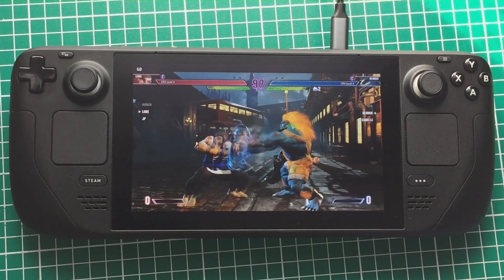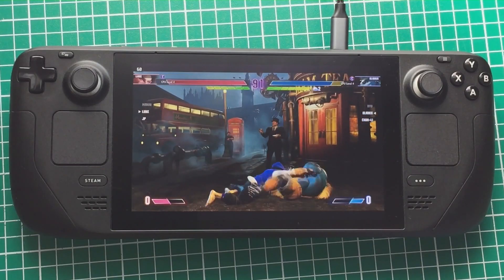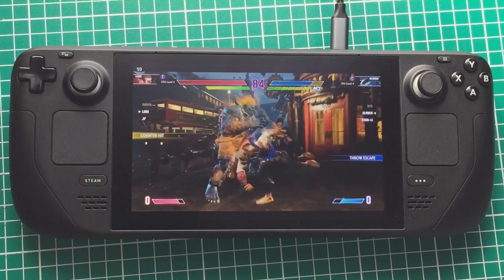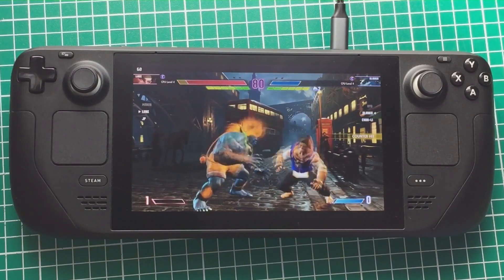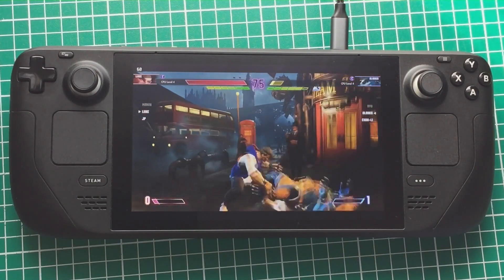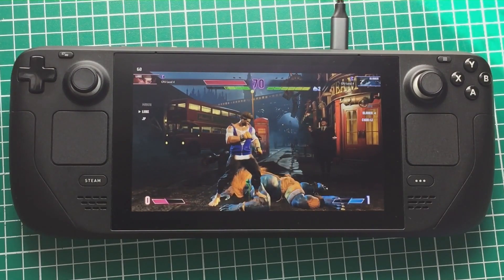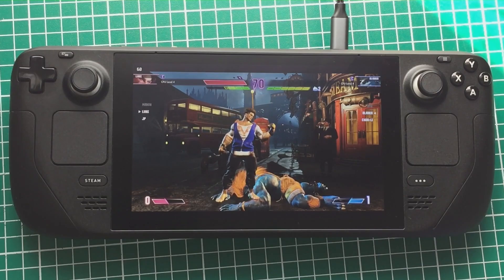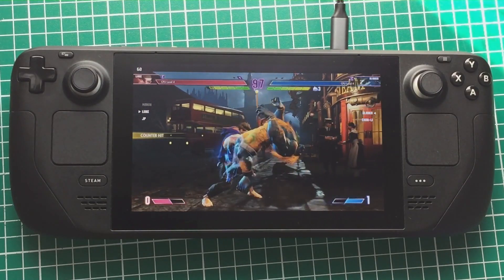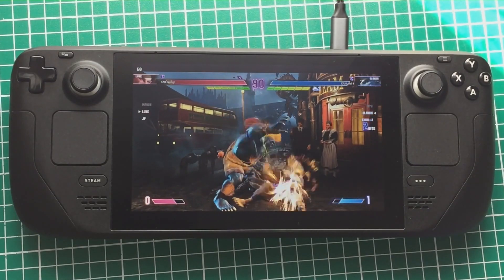In conclusion, the Steam Deck can play Street Fighter 6 really well. If you want to play online, the netcode is good enough for Wi-Fi. I know many people are against Wi-Fi for fighters, and when I'm at my main gaming rig I'll play wired, but the Steam Deck is a handheld. If you're good with execution on the Steam Deck, stick to classic controls - but if you can't play fighting games like you can on a stick, don't sleep on modern controls. It works, it makes the game fun, and there's a learning curve but you'll get the hang of it.